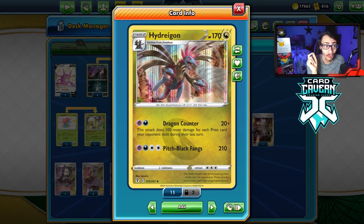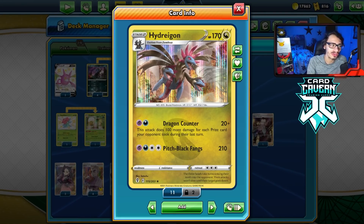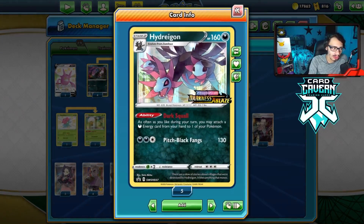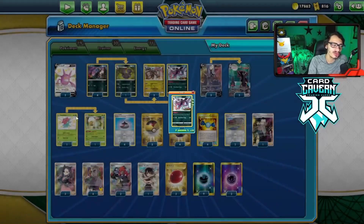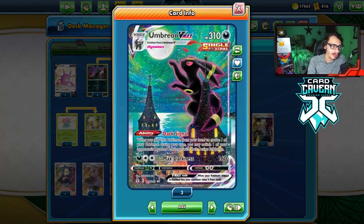It has to specifically work when your opponent takes a knockout on a 3-Prizer to really make this thing powerful. Hydreigon does have Dark Squall, and we can combine this with Eldegoss to get energy. I do have some other cool Hydreigon-Eldegoss combos in mind. We've got two Crobat in the deck and the 3-3 Umbreon line.